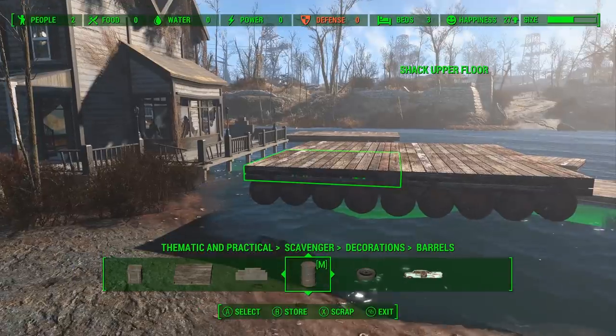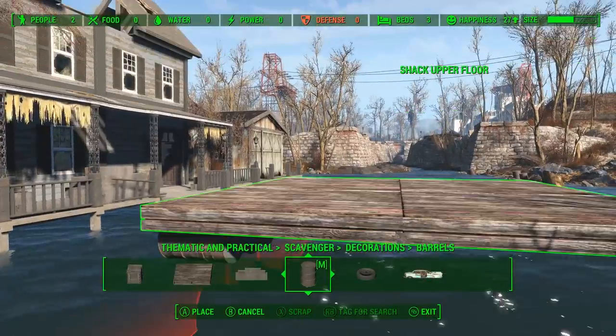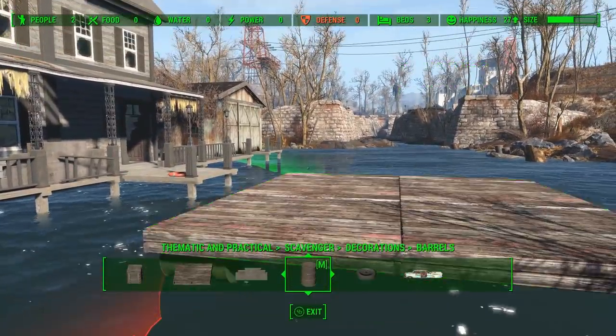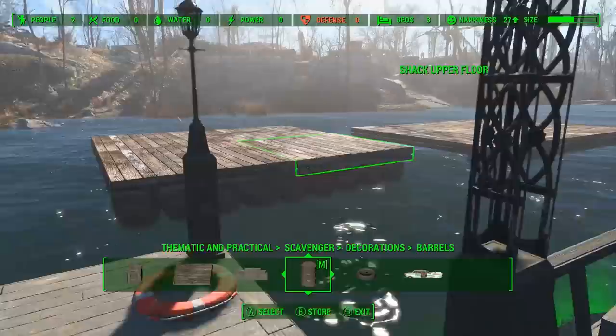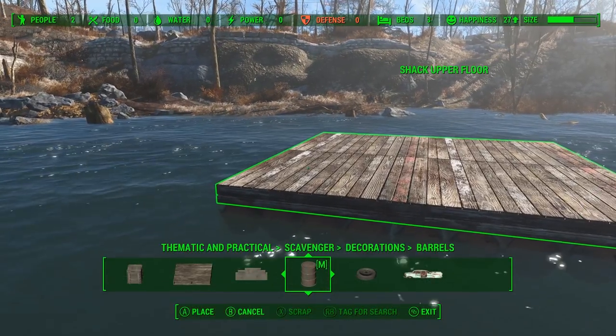With all the barrels in place, we just use Select All to move the whole thing and line it up. Now we can just use the waterline and sink those barrels in about halfway so it looks like it has some weight on it.